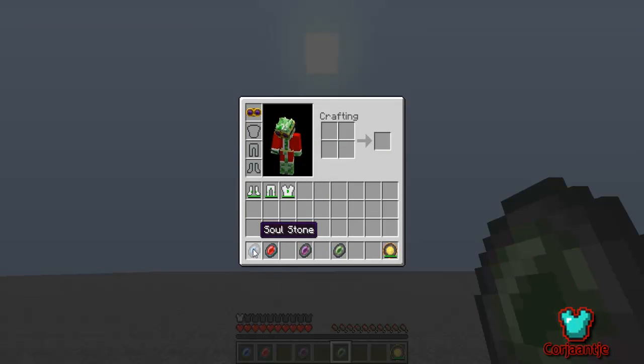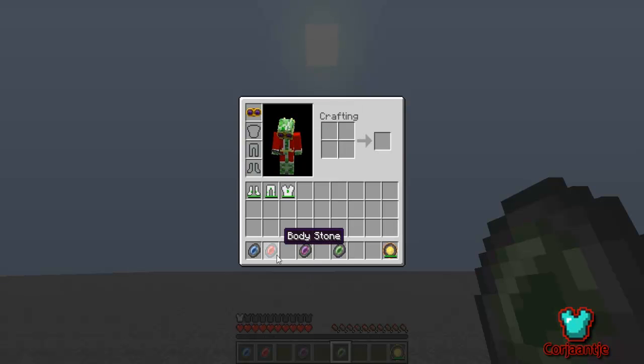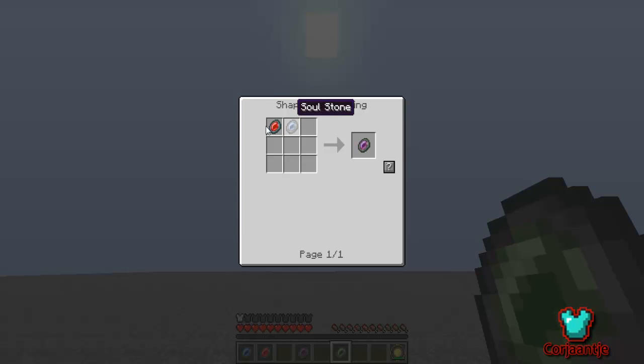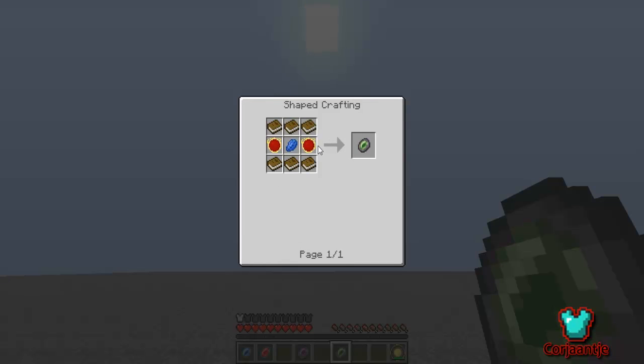Now for the recipes. The soul stone is crafted with 6 glowstone, 2 red matter, and 1 lapis. The body stone is crafted with 6 sugar, 2 red matter, and 1 lapis. The life stone is crafted with 6 stone and 1 lapis lazuli.